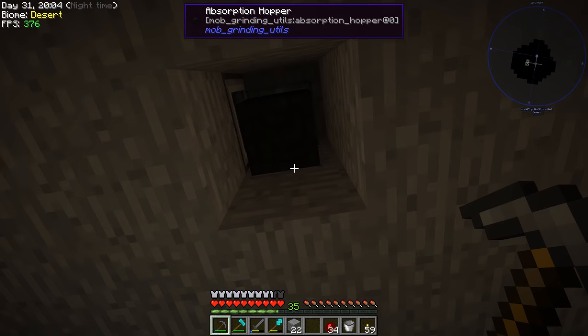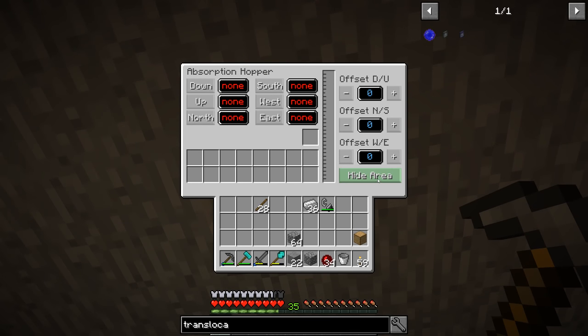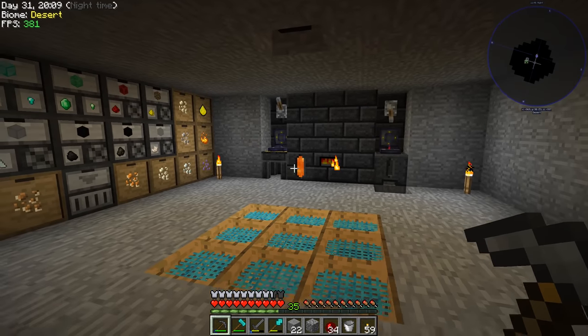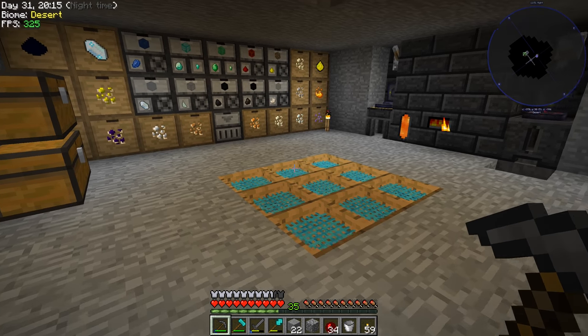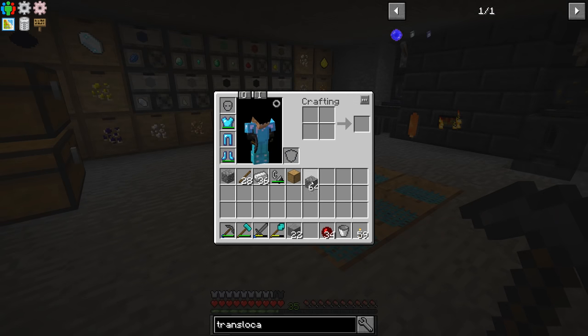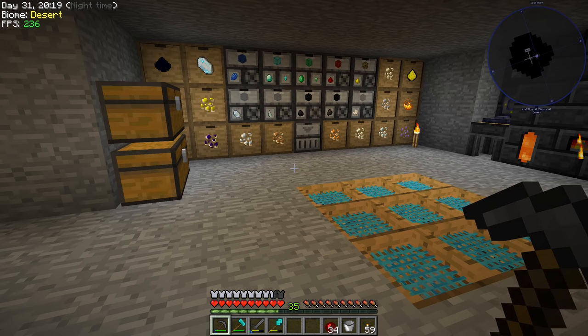I'll place some blocks to button this up. The absorption hopper has an offset — if I show the area you can see the green box. You can move this so even though it's right here it can pick up a seven by seven over to that side. That means you can hide this in a wall, offset it several blocks, and still pick things up. We could theoretically move this up another block and have it completely hidden, though then it'd be hard to retrieve unwanted items. Definitely useful for a mob farm setup.